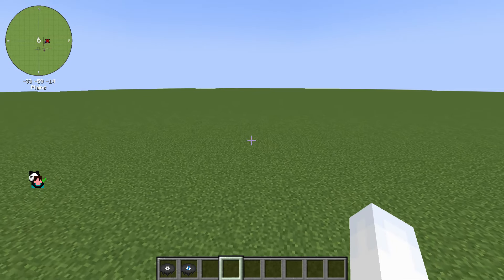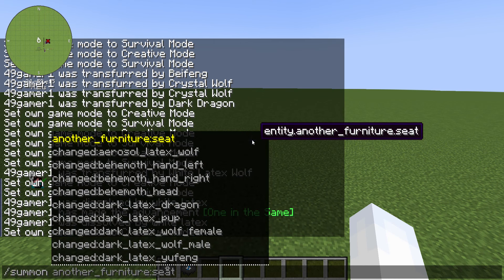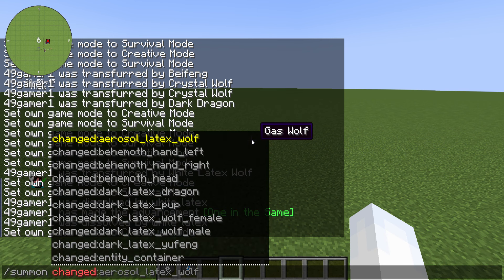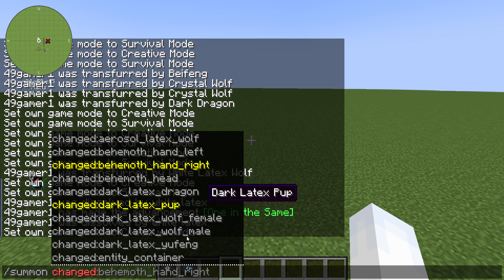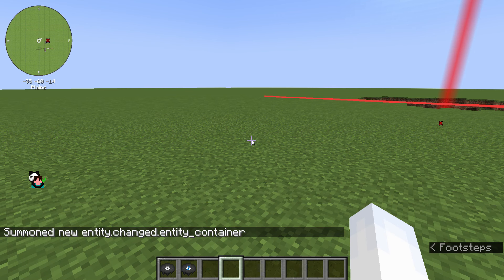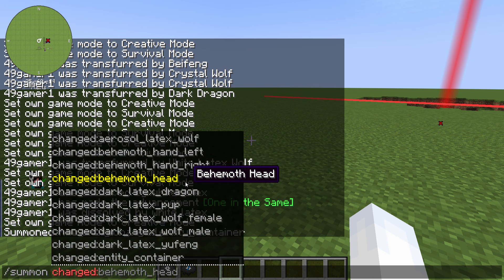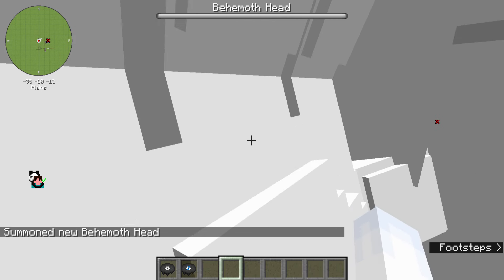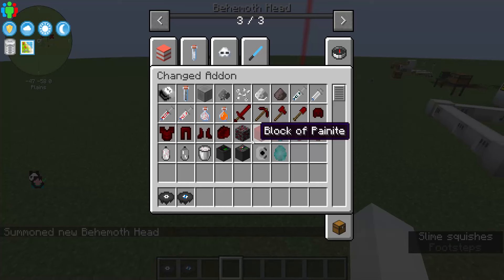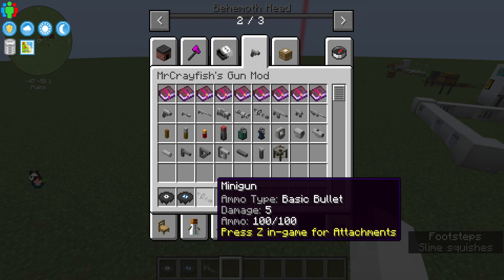There are some unique mobs that can't be spawned via spawn eggs. Going into the Changed mod, that includes the entity container, which is actually a cardboard box. There's also the behemoth — the latex behemoth — which is one of the boss mobs. I've never encountered it in vanilla under normal conditions, nor have I fought it before.